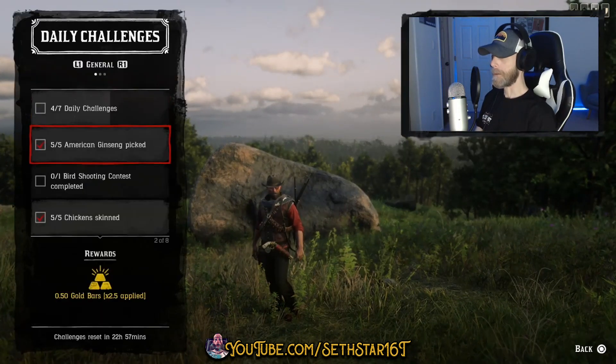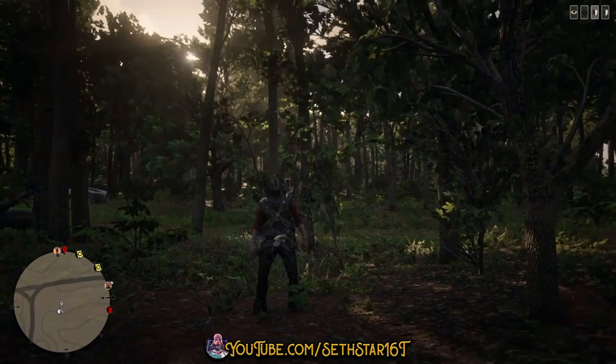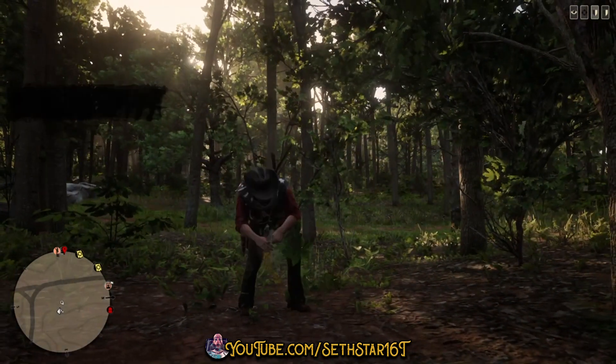60 Second Red Dead Online Daily Challenge Guide for May 7th, 2020. Number 1: American Ginseng Picked, marked on the map by the red pinpoints. If you eat them instead of just picking them, you can knock out number 5 at the same time.